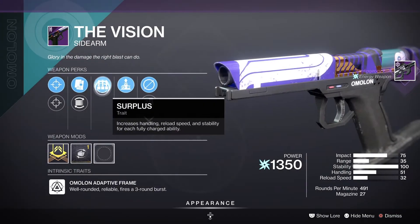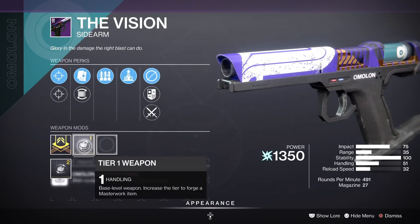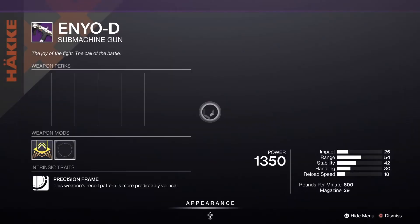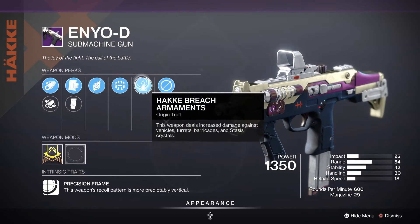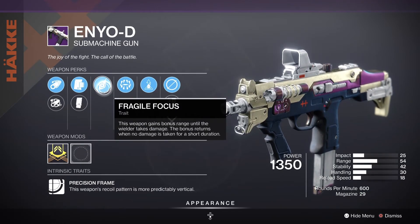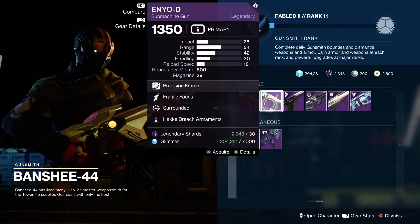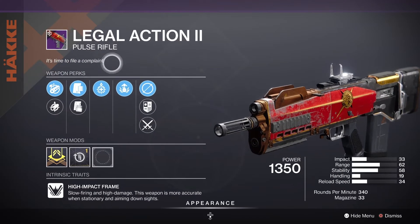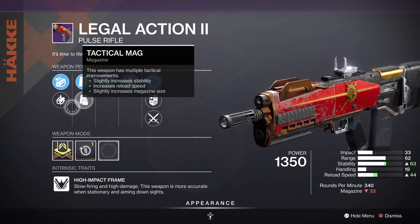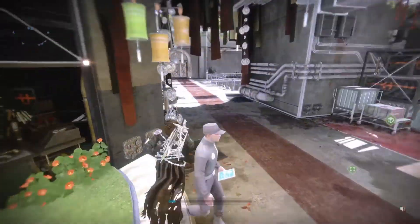The Vision sidearm rolls Elemental Capacitor, Surplus, Alloy Mag, Flared Mag, Farpoint Tac with a handling masterwork. Then we have the Nob with Hake, Surrounded, and Fragile Focus — Fragile Focus gives the weapon bonus range until the wielder takes damage, and the bonus returns when no damage is taken for a short duration. Appended Mag, Extended Mag, Full Bore, Corkscrew — and there is no masterwork on this one. Then we have the Legal Action pulse rifle — slow firing, high damage — with Adrenaline Junkie and Underdog, Appended Mag, Tactical, Small Bore, and Chamber Compensator with a reload speed masterwork.